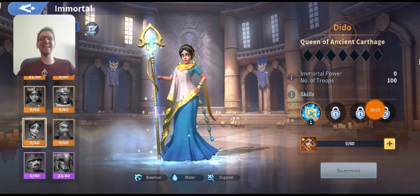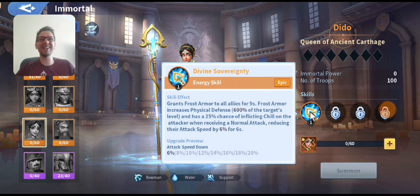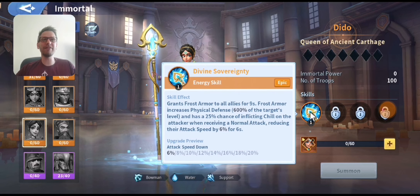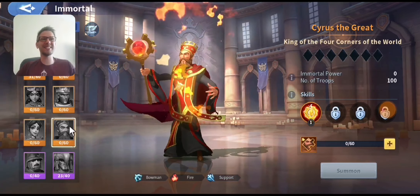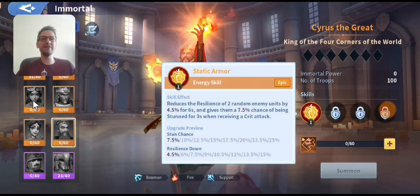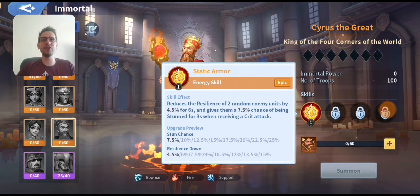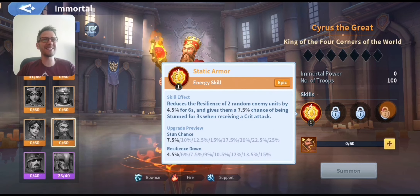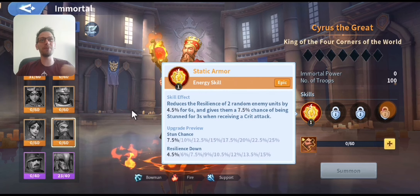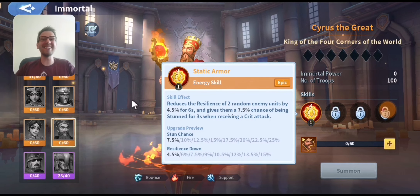They've added two new characters to the game. The first one is Ditto — a water support character. It adds armor to your allies, making them tankier, and it adds a debuff called Chill which reduces their attack speed. Chill also works with Merlin's attack, so it'll actually boost his damage as well. The second one is Cirrus the Great, a fire character. He has a debuff that reduces the resilience of two enemy characters and adds a chance of stunning them for three seconds when they receive a crit attack — quite a big stun that prevents them from attacking and gaining energy for their special attacks.